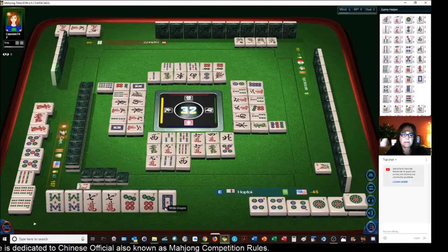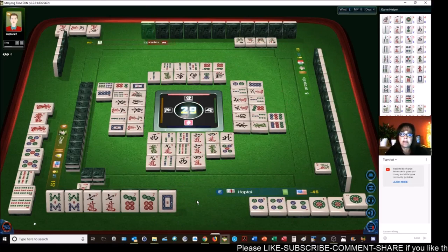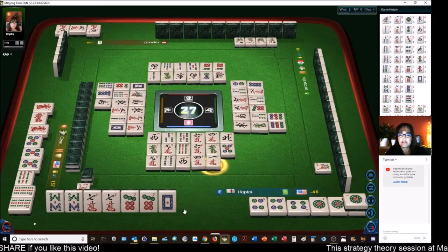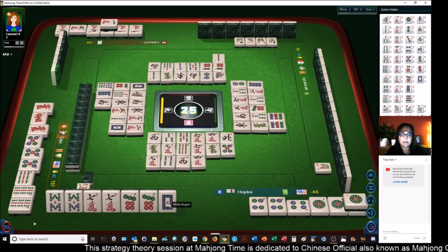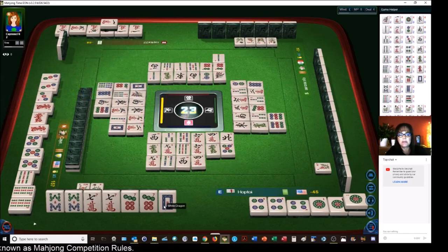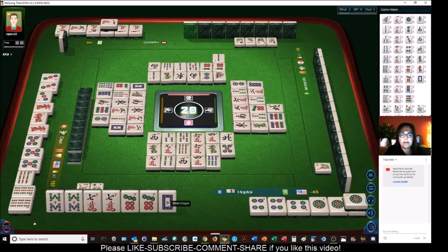If we can get there, a melded kong is also a point. Seven bamboos. Eight dots. Let's hold the white for a safe discard later maybe. Nine dots — there are two out; someone could be waiting for a pair on it. One crack — let's get rid of the one crack, that is a fresh discard right now. I'd rather have someone calling it than mahjong — so I'm glad I got rid of that. Nine dots. Three — that is also a fresh tile. Hold your breath — pung! Oh my goodness. Two dots. Okay, six bamboos.